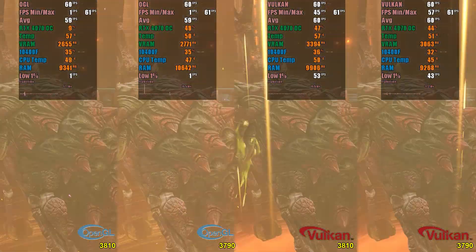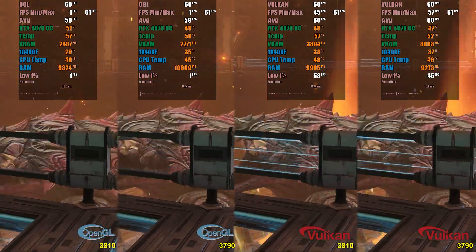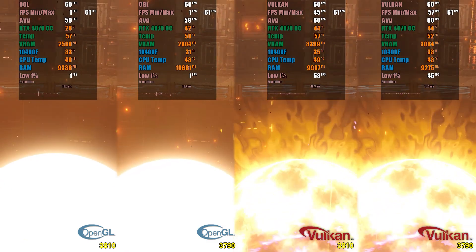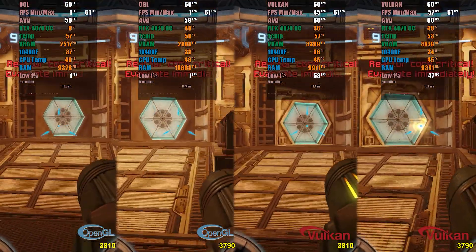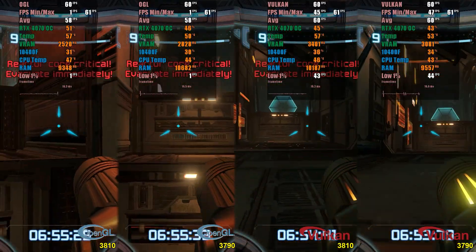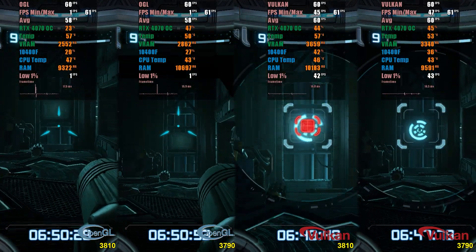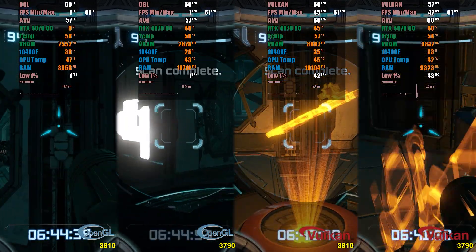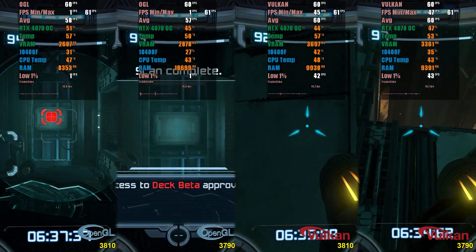The next game we tested is Metroid Prime Remastered. In the past, we had issues with textures not forming correctly in front of us. Additionally, when opening doors to other rooms or when the camera changed angles, there were many stutters, making the game practically unplayable in the emulator's early versions shortly after the game's release. However, these problems seem to have been addressed, although further improvements remain. It's worth noting that if you choose to use the OpenGL API, several effects might not be rendered correctly, which can affect progress in the game. As for performance, in a roughly 5-minute test course, I couldn't notice a significant gain in version 3810. Version 3790 still showed a better low 1% result, with a minimum of 45 FPS, while version 3810 reached 43 FPS.